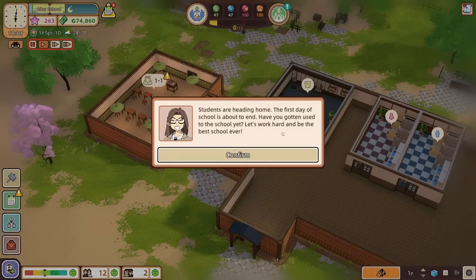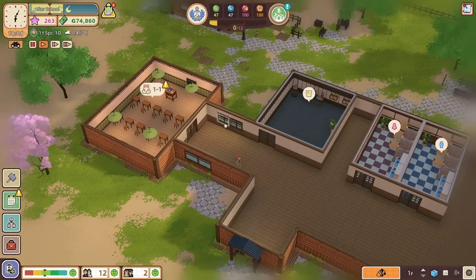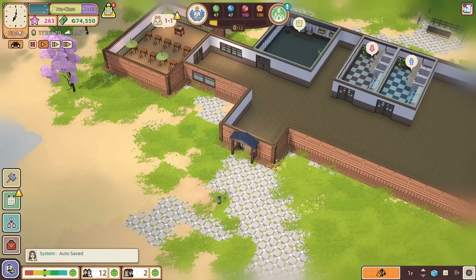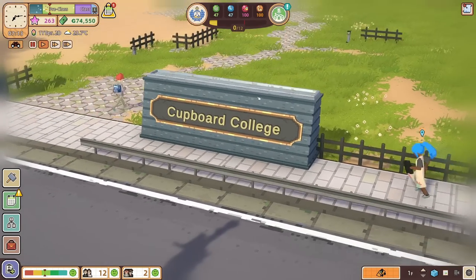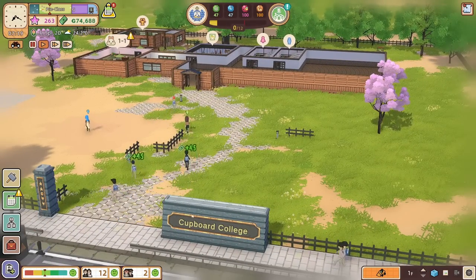Students heading home — the first day of school is about to end. 'Have you gotten used to the school yet?' Not overly, if I'm honest, but we'll muddle through. 'Let's work hard and be the best school ever.' Why do you want to be the best school ever? Can't we just be okay first? Let's aim to not be the worst school around — that's a more reasonable goal. Gets to night time and we just fly through until the next day. Pre-class at seven o'clock in the morning. There's a sign outside with a name on it — Cupboard College. Got a proper official sign!